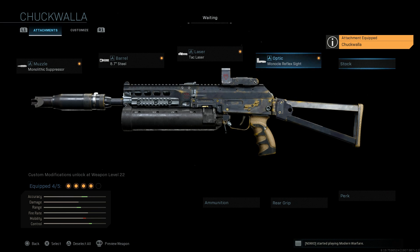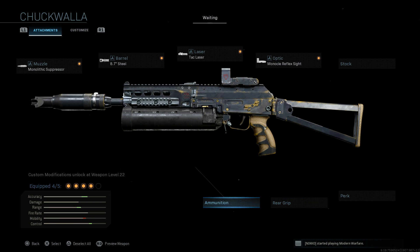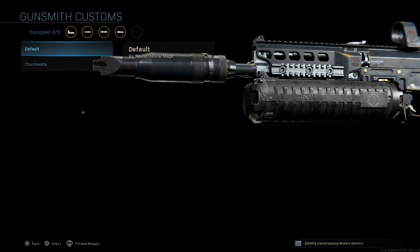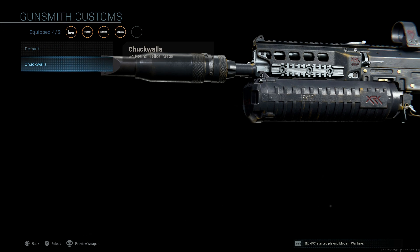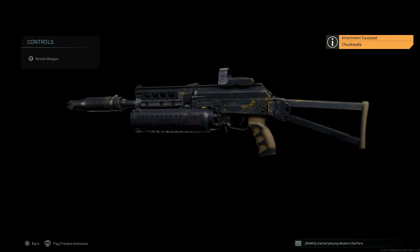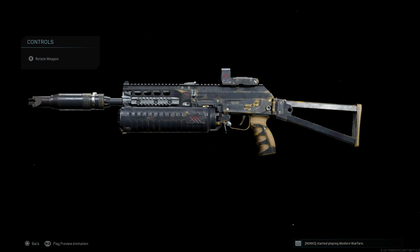The stock is left blank, as are the perk and rear grip. For ammunition, we go with the 84-round helical mag. The base is 64 rounds of 9x19 Makarov, and this magazine bumps it up to 84 rounds, adding 20 rounds of capacity. The cons are reduced ADS speed and movement speed. On the blueprint you can see the XRK logo on the magazine and all over the weapon. That is the final design for the Chuck Walla blueprint.